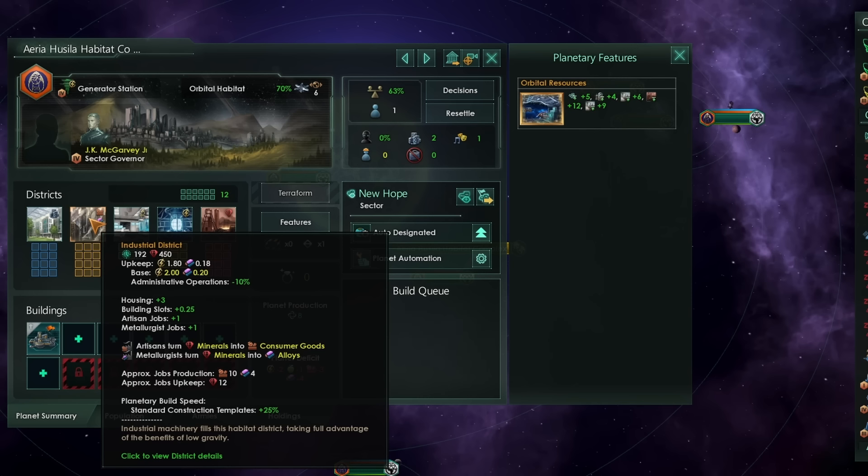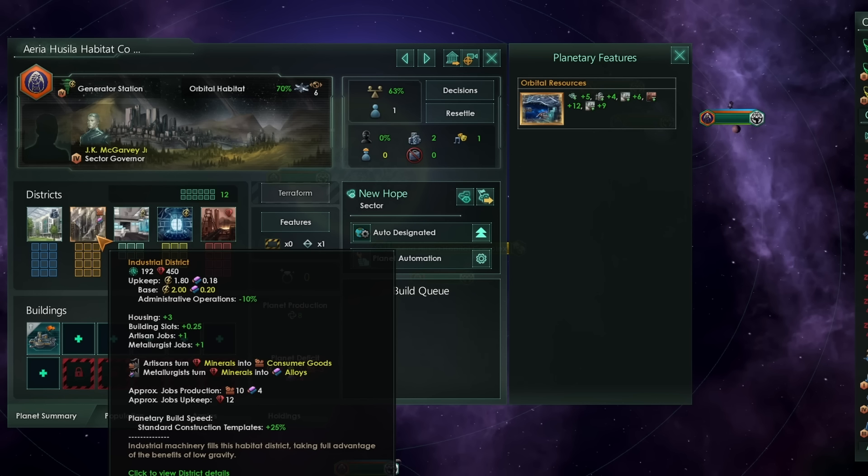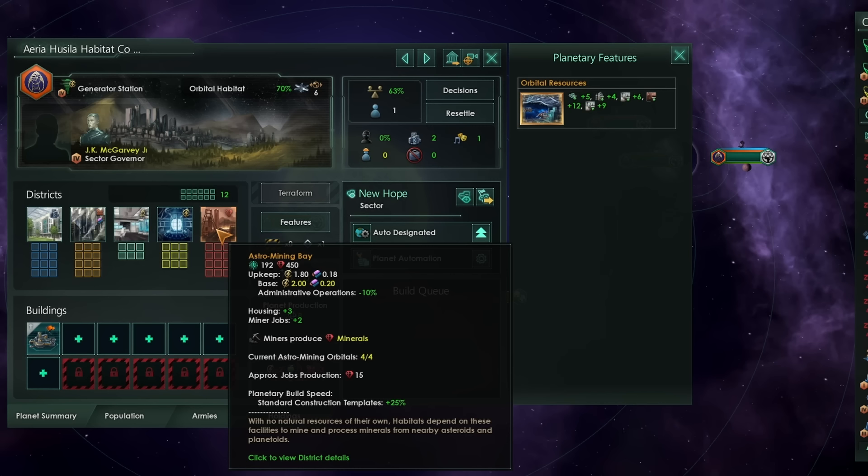The industrial district is a little different as well. For every four industrial districts you build on a habitat, you'll also get to unlock one building slot. Masterful Crafters has no effect on habitats, but everyone kind of gets the benefit from Masterful Crafters because of this additional building slot. Habitation districts are strictly a bit worse than city districts, because it takes two habitation districts to unlock a building slot, rather than just the one you normally get with a city.